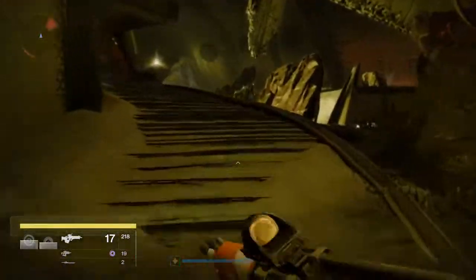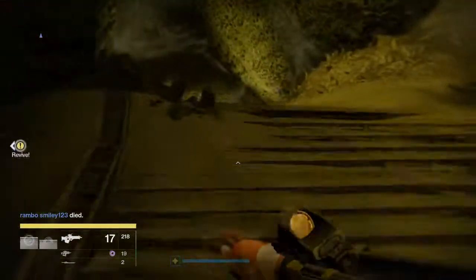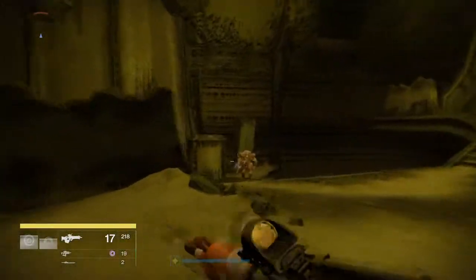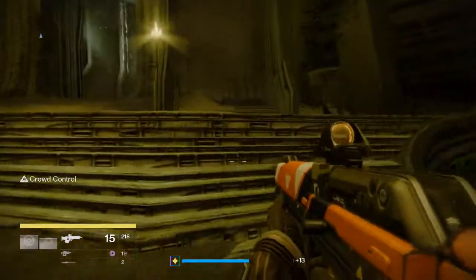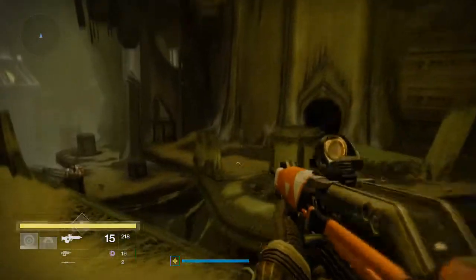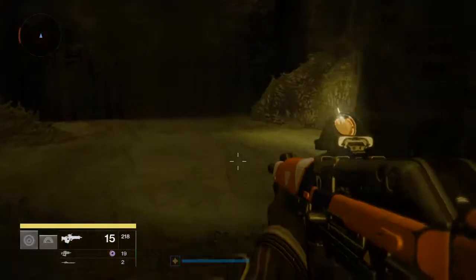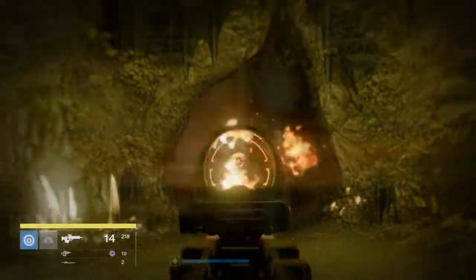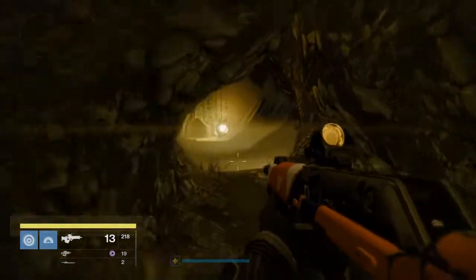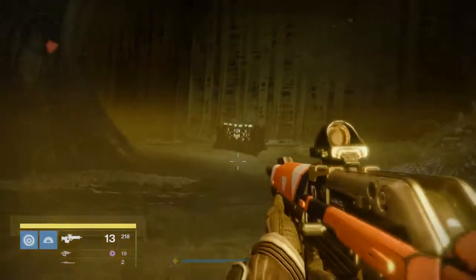Go down the bridge, then follow where I'm going — go up some more stairs and take a right. Where that knight is, you want to go on that little ledge or that little area. Go through this door and you should see a little hole. Once you see that little dugout hole, go through it and you should find the chest right there.